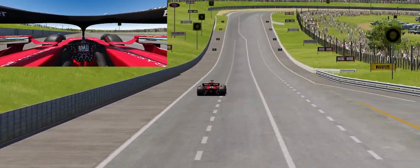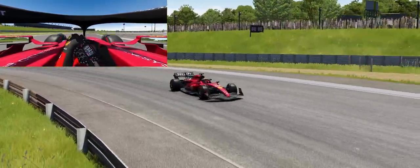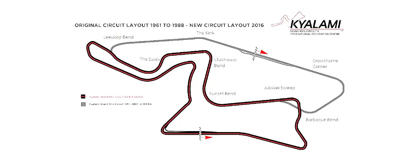I've labeled the corners we've been through on the old map. The new map is very similar where part of it is the same; however, some of the corners have the same names but are in different places. A couple of the corners are switched around, and a couple are in completely different places. So let's get into that now and have a look at a lap of new Kyalami.